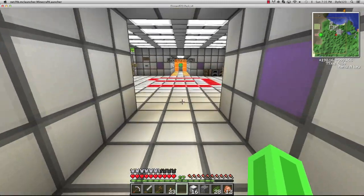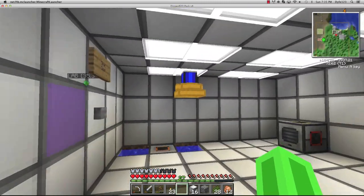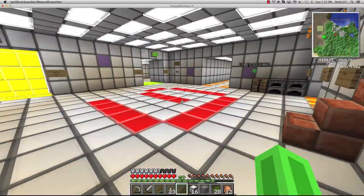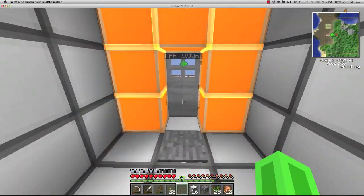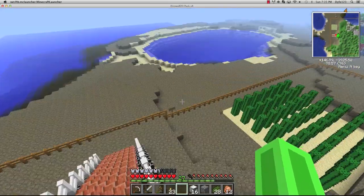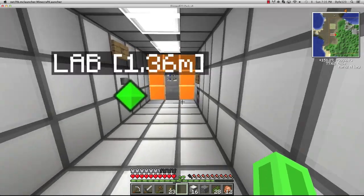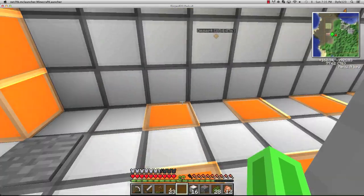Today we're going to continue building our system down here with the engine. I also found a bunch of cactus and we've set up a free cactus farm for anyone who wants to take some, courtesy of G-Corp. There's lots of cactus down there, so if you need cactus come grab as much as you like, just don't destroy the bottom one.